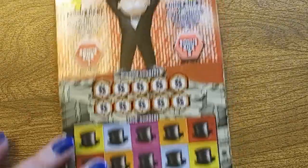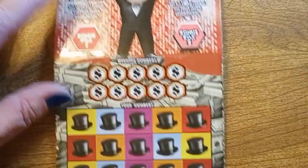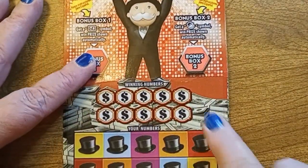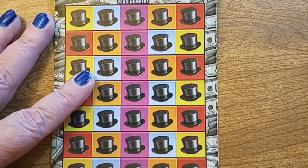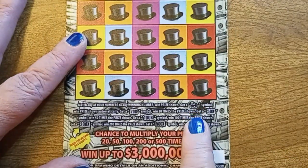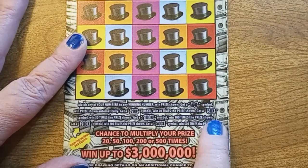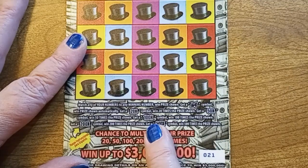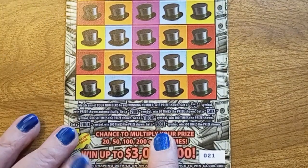Again, the card's not going to fit all the way through, so we'll do it piece by piece. This is card number 21. Now, what we need to do is match the winning numbers with our numbers, or we need to find a — move it up so you can see — the little train, a 20x, 50x, 100x, 200x, or that 500X times winner.